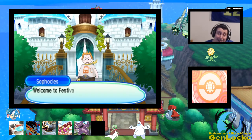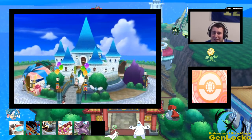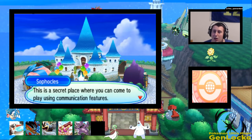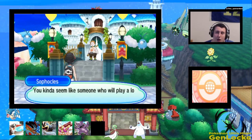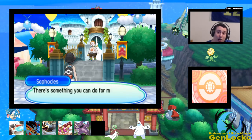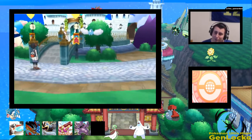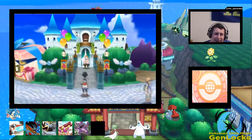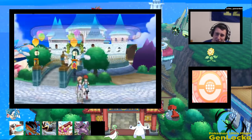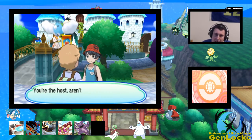Festival Plaza is gonna take up the rest of the episode. We love when the rest of the episode gets taken up by something pointless that you literally have to do for all the stupid reasons — but hey, it gives us time to train up, so positive vibes. We can't add anything; there's no Gen 6 or Gen 4 Pokemon in our box, so it's definitely ride or die.